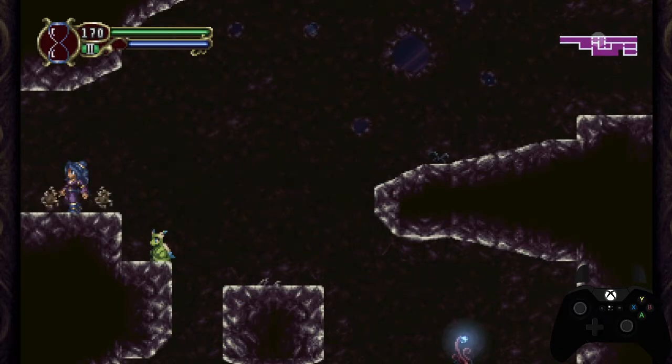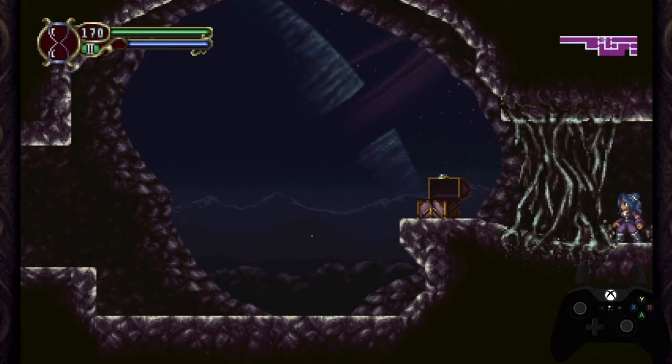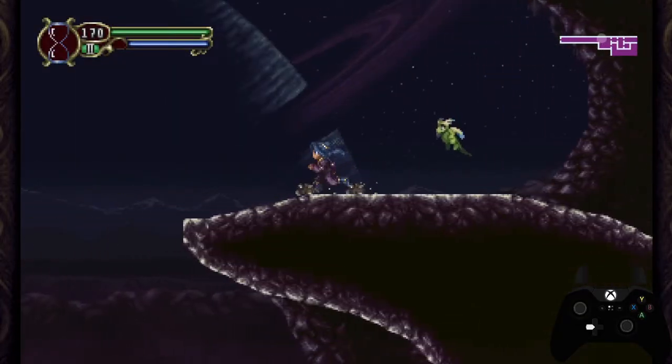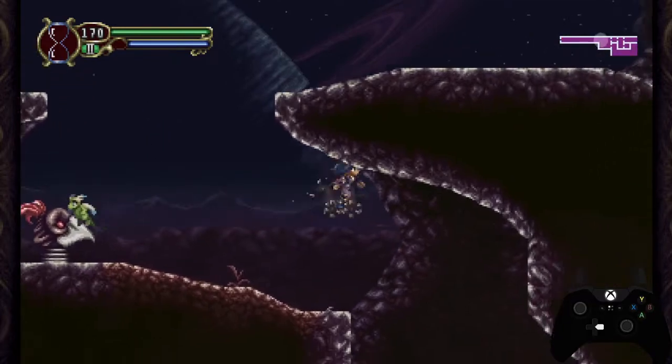Due to how the ceilings are set up with the vine rooms, you do need to enter on the right-hand side and exit on the left-hand side. But you can get all the way through it — you just need to take that into account when routing through and skipping having to burn the vines.